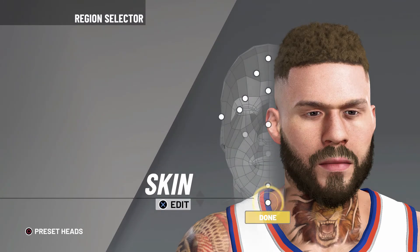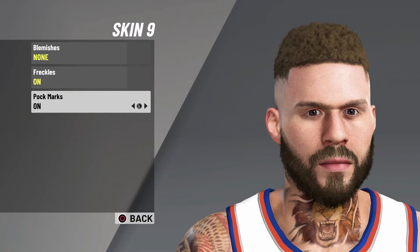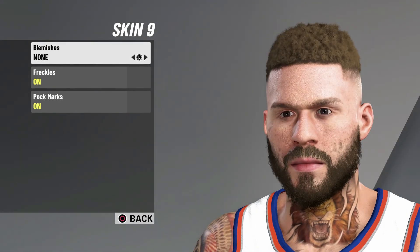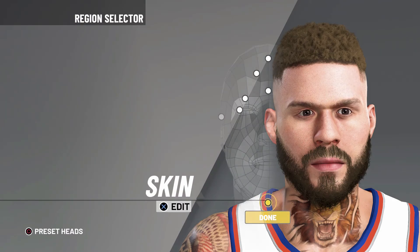For the final part, the skin color — pick skin number nine. No blemishes, but put on freckles and pock marks. I was thinking about putting on blemishes, but it just doesn't really look that good. Because Blake Griffin does have freckles and stuff like that. And that's how you do the Blake Griffin face creation. If you guys enjoyed, drop a like, subscribe to the channel, and I'll see you guys in the next one. Peace.